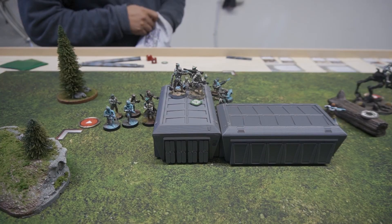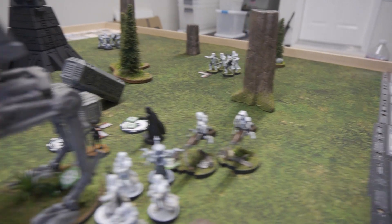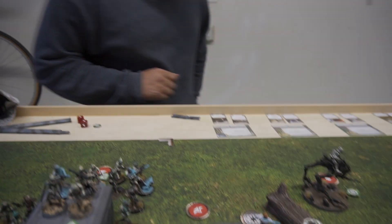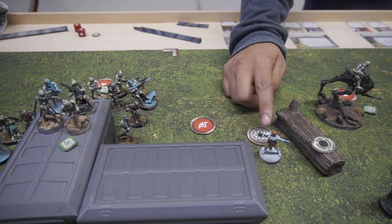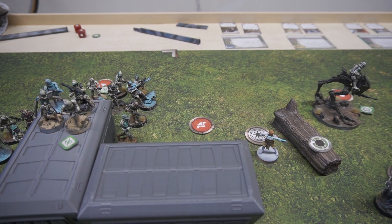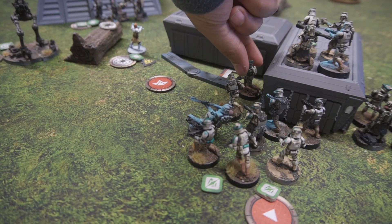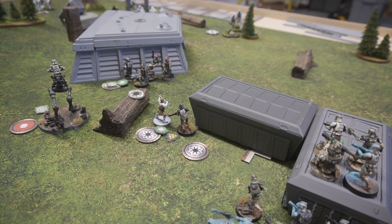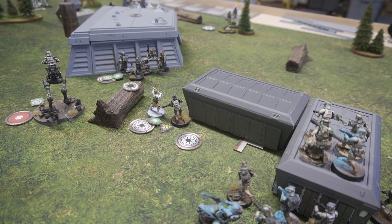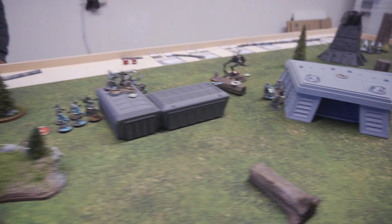Anytime you can take a pop shot at a Jedi, you got to do it. Cody is drawn — both heroes right off the bat. He's going to use Take Cover, give Obi-Wan a dodge — that'll be his first action. Second action, he's going to move. Free action, we're going to use his observe and put two observe tokens on those speeder bikes.